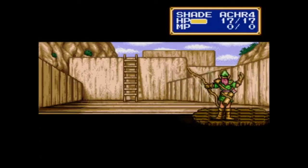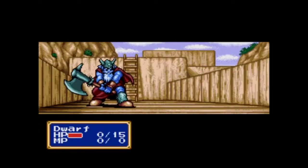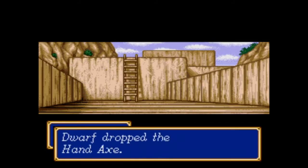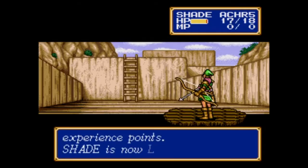There's an entrance on the right side so everyone's going that way, and we deal with a couple of dwarfs and get a new hand axe which is a nice upgrade for Roos.